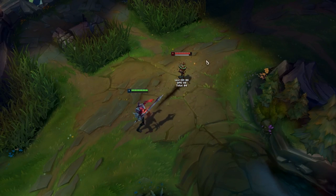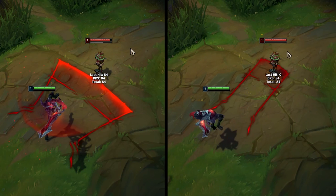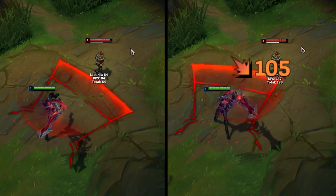Starting the list with Aatrox: the outer part of your Q2 has a further reach, so use your Q2 a little sideways to reach a little further.